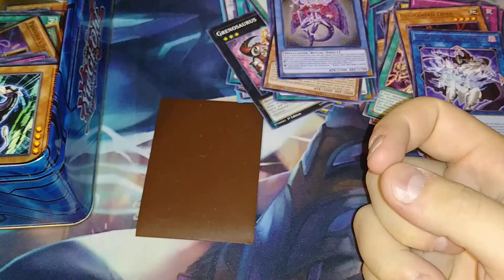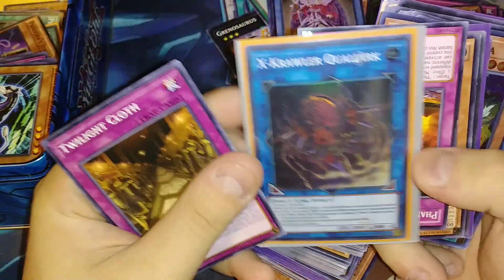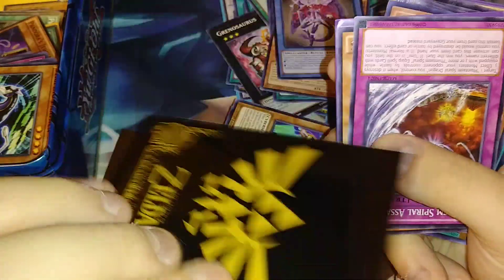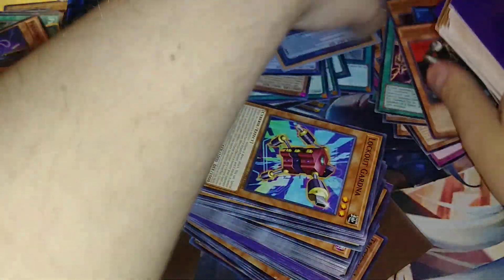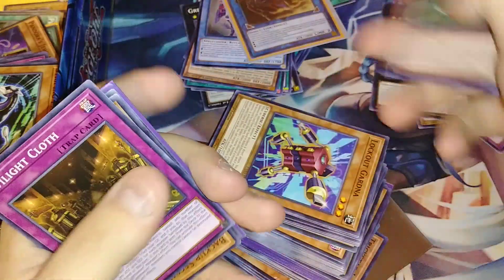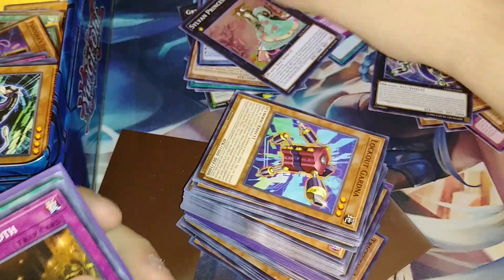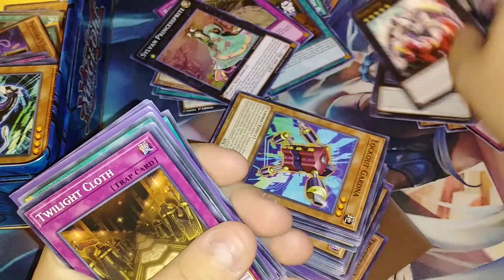Oh I would lose it if I pulled the Necros core out of this. Okay, let's see what we can get. We're pulling into what looks like somebody who really liked crawlers — it's double sleeved in a Zelda sleeve, so that's pretty cool. Whoever had this before me had a pretty good collection. We got some random Maximum Crisis holos. I feel like this video is going to get messy really quick.